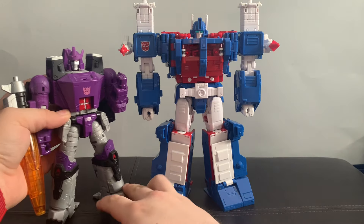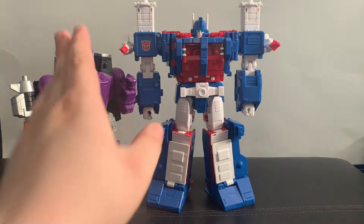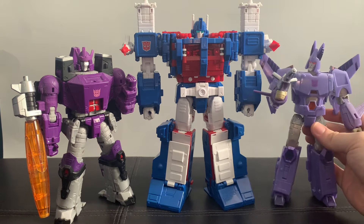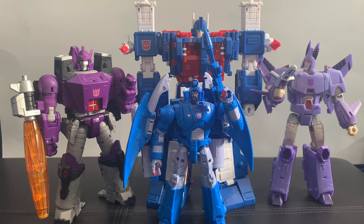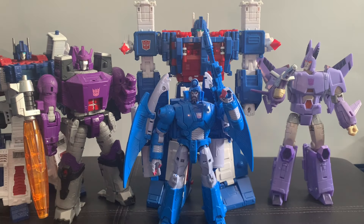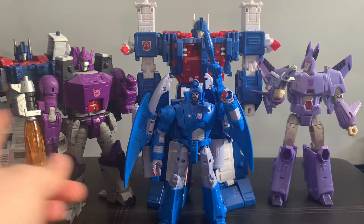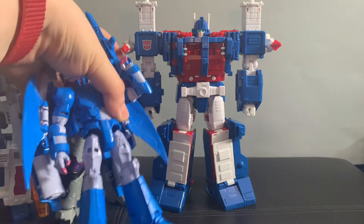Apparently we are getting a Leader Class 86 Galvatron, but supposedly it's just this mold again but repainted. Honestly, if those rumors are true, I'd be disappointed — but it also depends on the color scheme before comparing it to this. Here we have Cyclonus and Scourge. Comparatively, I feel like this works a lot better, makes him look more imposing, and it would make sense for essentially all three of them having to take this guy down, especially during the Planet of Junk scene during the 86 movie.